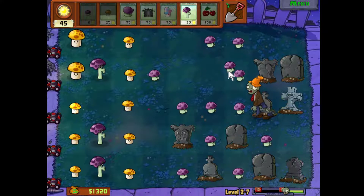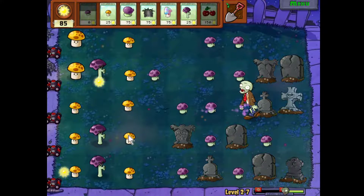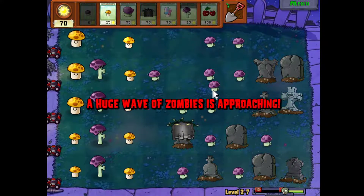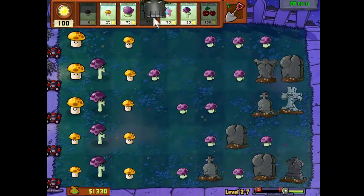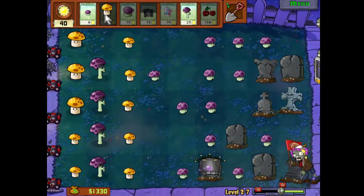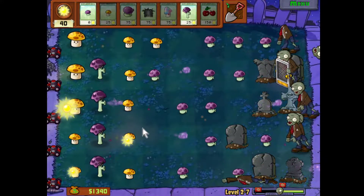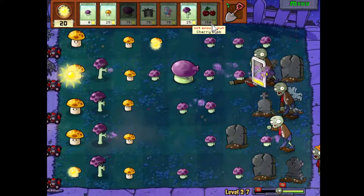I'm trying to decide if I'm going to do the third row this time or not — probably am, because I'm stubborn. Look, he's dead. Let's start getting these graves out of the way. We have two big waves this time — you can see the flag zombie here and another one there. So this is a big wave and I need to put a few fume shrooms out.